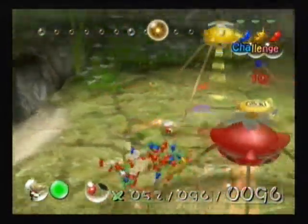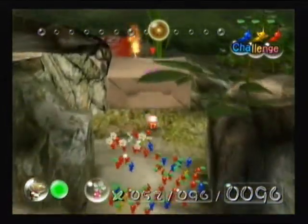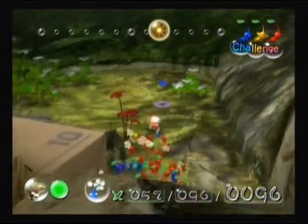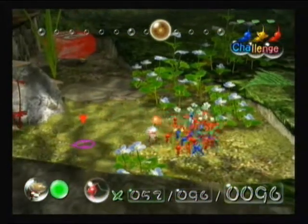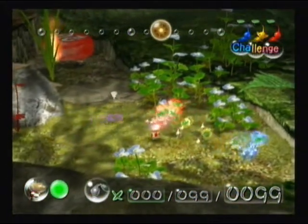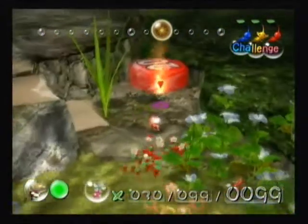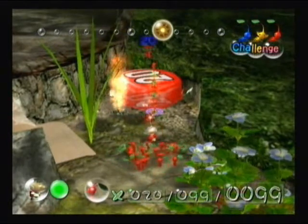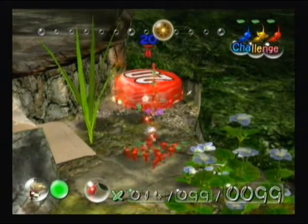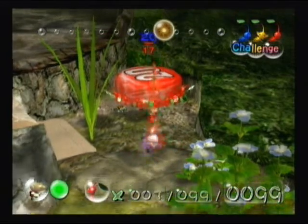We've got to explore up here now. Let's go for an explore — I should have 20 reds with me. It looks like I've got 20 reds with me — let's find out. Are you 20 reds? Yes, you are. Good. All you gotta do is throw them through the fire and they will take that baby home. There we go — that should be 20.